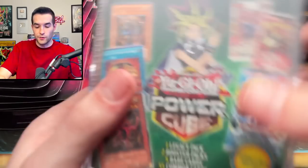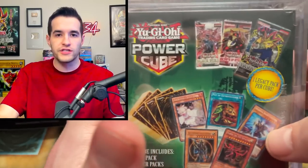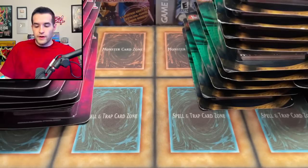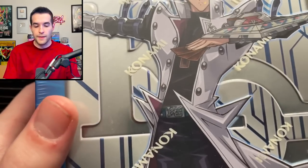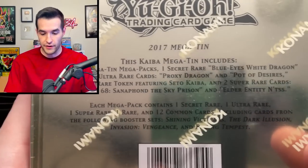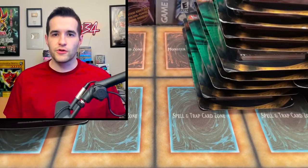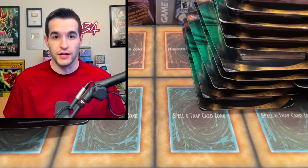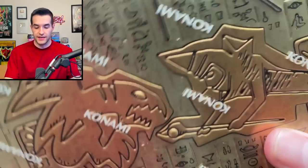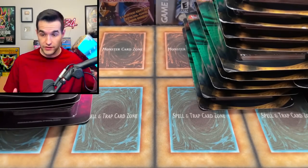We got a Mystery Power Cube — this is actually one with packs in it, so it's not too bad. If it's just cards, these are always like a complete scam basically, but if they have packs it's not too bad. Then we have the Yu-Gi-Oh! Kaiba 10 — this was 2017. Wow, that's why I haven't seen it in a while; these are very old. Pot of Desires is a promo in here — very old 10, actually pretty cool. Isn't it crazy that 2017 is now considered very old? Then we have five of the 2021 Mega 10s.